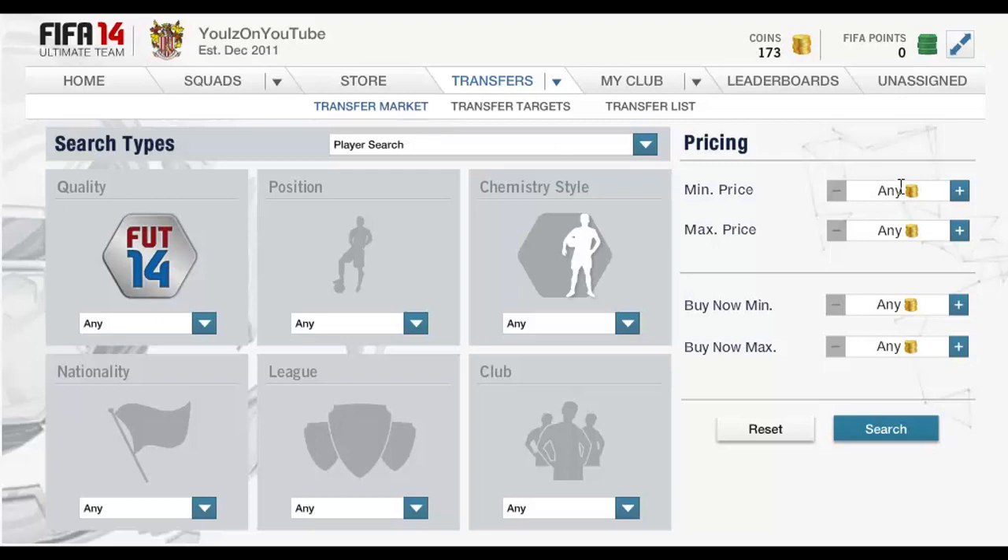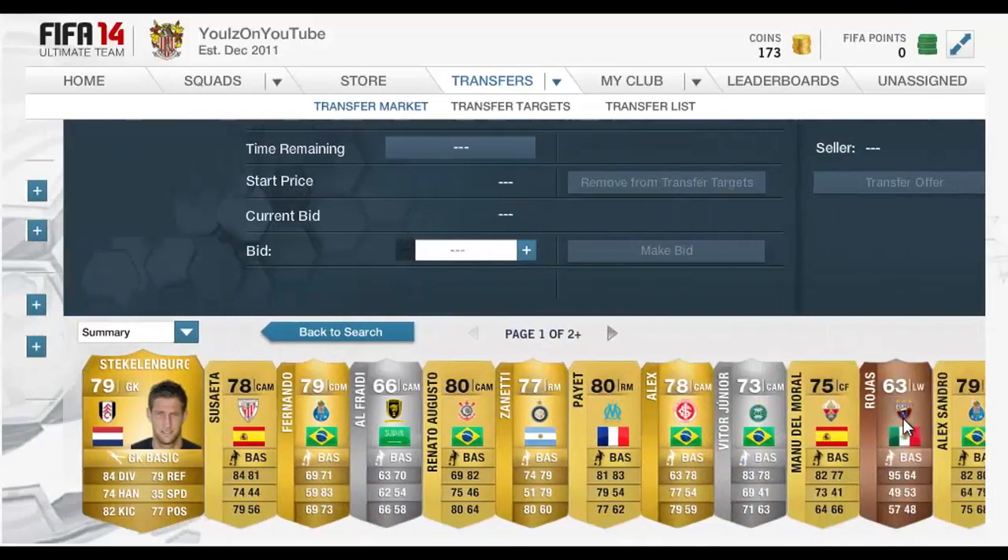This method works well when you have about 5,000 coins or more. What you do is set the minimum bid price to 1,000 coins, the maximum price to 2,000 coins, and the Buy It Now to 3,000 coins. This filters for deals with low starting bids.